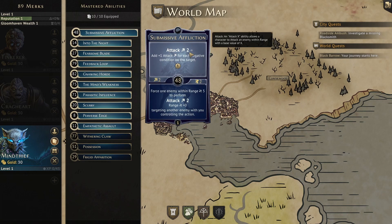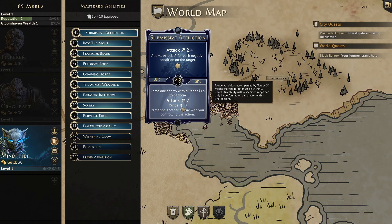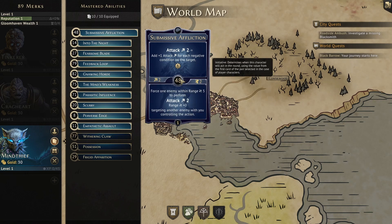Next is Submissive Affliction. The top is an attack 2, but we add plus 1 attack for each negative condition on the target and gain 1 XP. If your party is throwing around a lot of status effects, this one can be pretty useful. The bottom will allow us to force an enemy within range 5 to attack 2 at range plus 0 on another enemy, with us controlling the action. Abilities like this can be particularly useful when we have an enemy attack another that has retaliate, because we can cause them both to take damage. The initiative here is a 48, which is a rare case of bad initiative value for the Mind Thief.